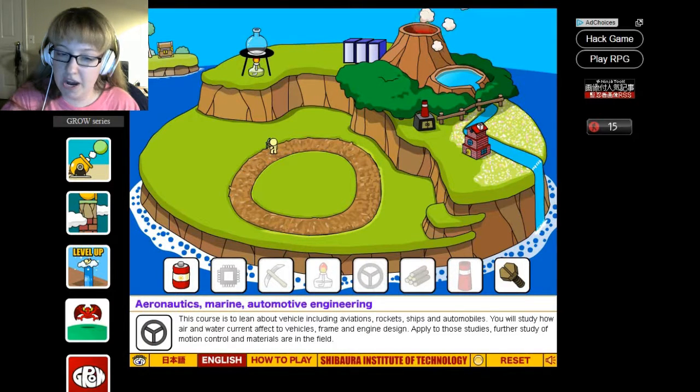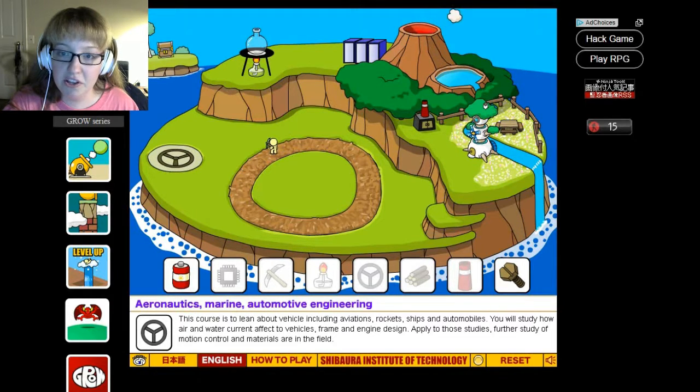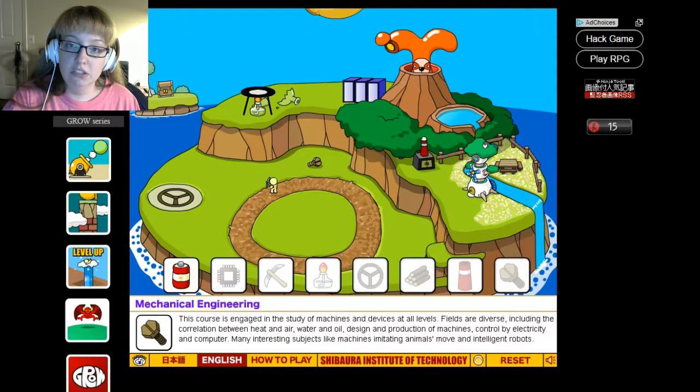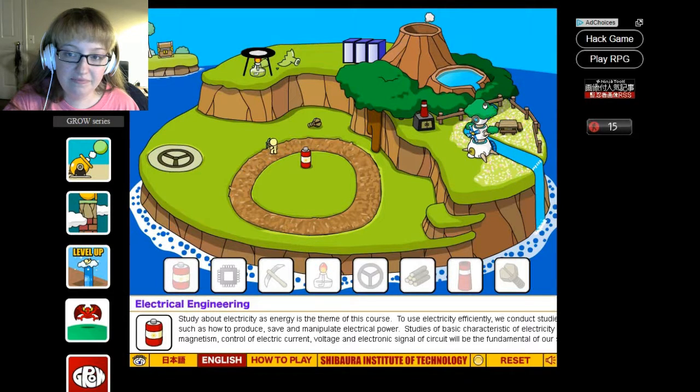Let's do aeronautics, marine, and automotive engineering. Our house is pretty nice. Oh, they've got a little picnic table and everything. Oh, the volcano shook and it broke our little science thing. Boo. Mechanical engineering — did nothing. Oh, the volcano's shaking again. The volcano shoots honey. Sure, why not? What the heck was that? That was weird. And that was electrical engineering. Yeah, that's it.